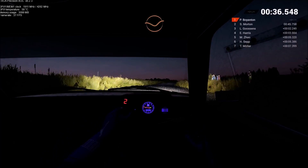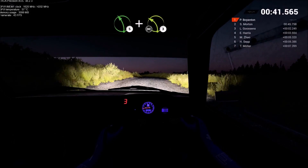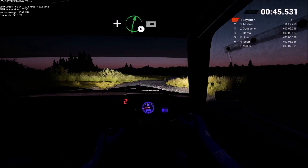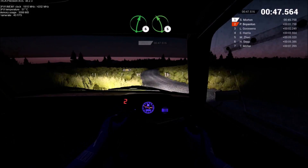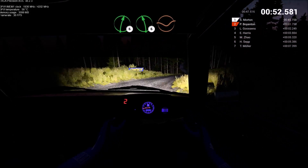Right 6, over crest. Through gate. 100. Right 6, left 5, crest. Right 6, crest. Left 6, dip.